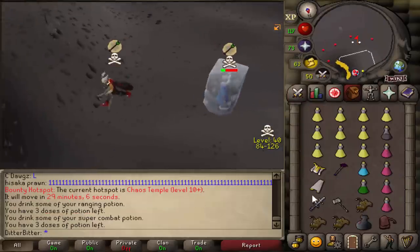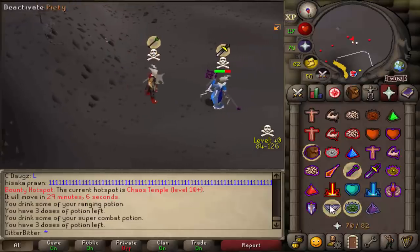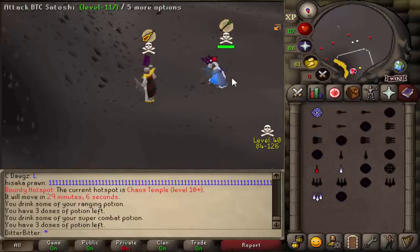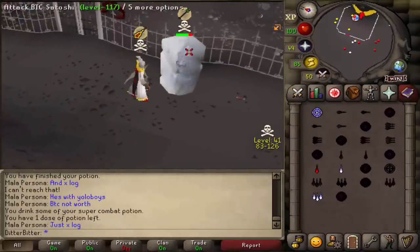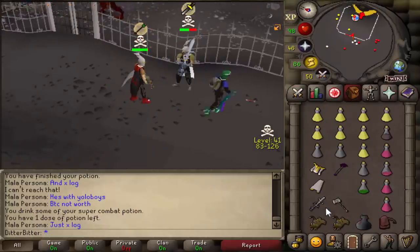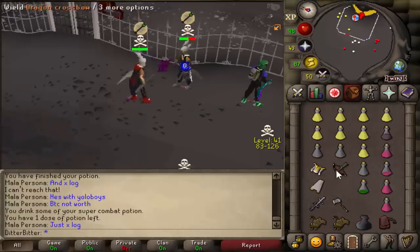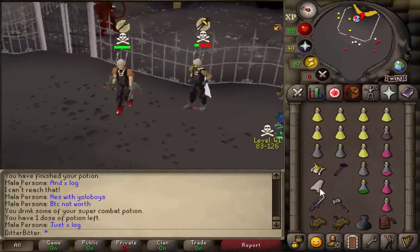I went for the AGS but he changed his prayers — that's depressing. He might still pray melee though. AGS — oh, his HP went all the way to full. Go in front of the freeze. There we go. He always knows when I'm going to spec him, straight up — always knows. AGS dead? 62 and he's still not dead. This man survives everything I throw at him.